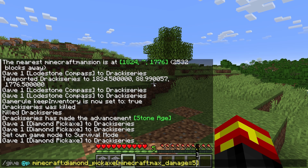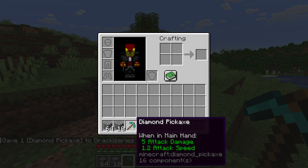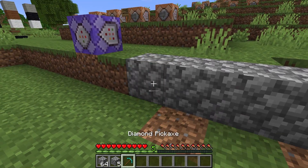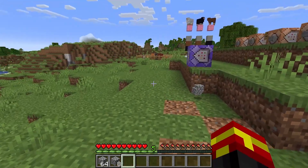So the component is minecraft:max_damage equals and then you can set it to a particular number. In this case we're using five, but you can set this to whatever you want. There's probably an upper bound, but here I am doing five. It looks like a normal diamond pickaxe, but it is far from normal — it really does break in that amount of time that you actually set.